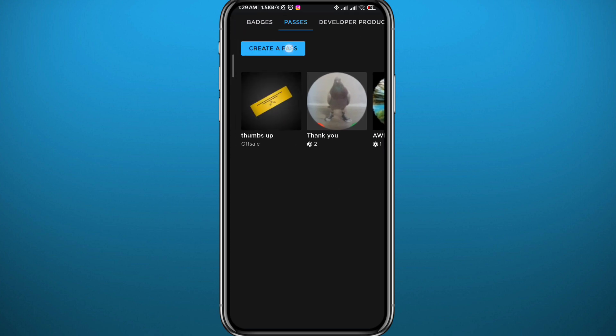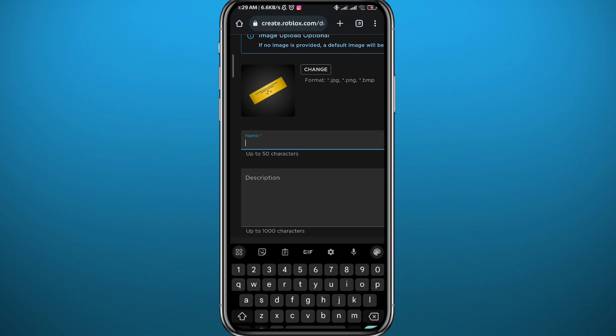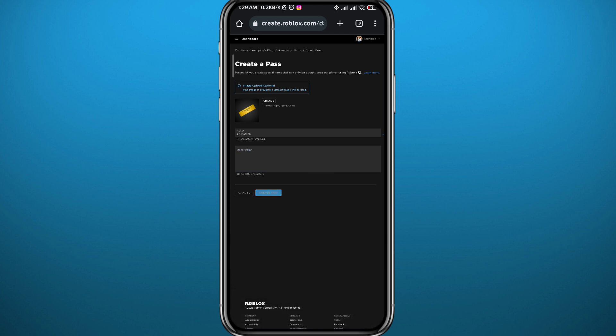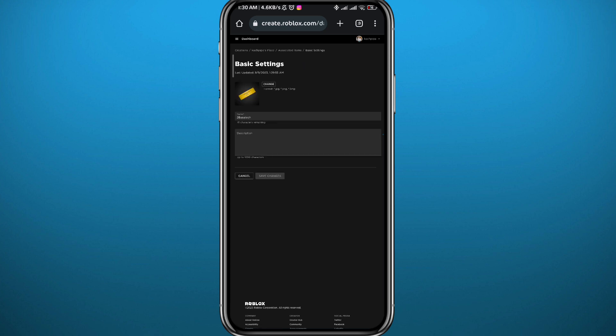Under Passes you'll find a button that says 'Create a Pass' — tap on it. Go ahead and set up your pass: you can add a picture, a name, and a description, whatever you want. After that, tap on 'Continue' or 'Save' at the bottom using that blue button.